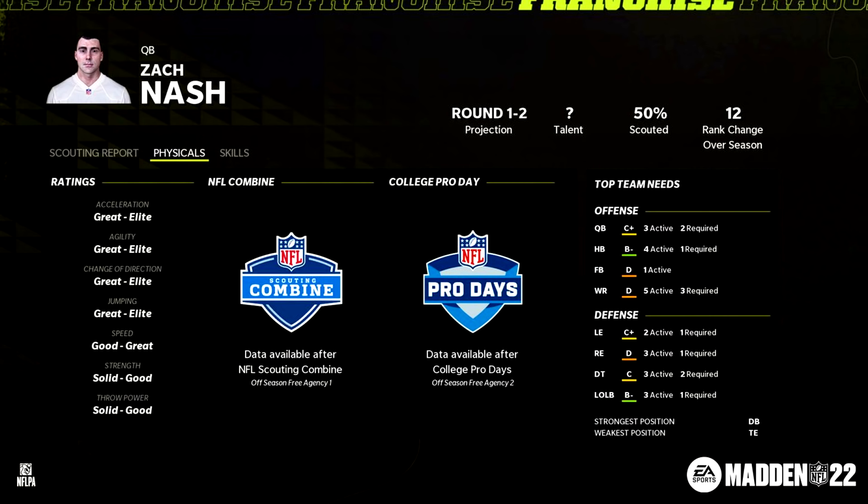So we saw the previous quarterback's scouting report page — here is Zach Nash at 50% scouted, and this is the physicals page. They have not yet gotten to the combine, where you usually have to wait to know if a player has good or elite speed. But now we're getting an idea of those skills beforehand, so we're not wasting time scouting players who don't have the athleticism we're looking for. There's good, great, and solid — looks like great is elite. I also like that they give you an idea of the quarterback's throw power right away, so you're not guessing on that either. This is a solid step — a better idea of who a player is right away from a physical talent standpoint, and then scouting further gives you the depth on the actual skills.